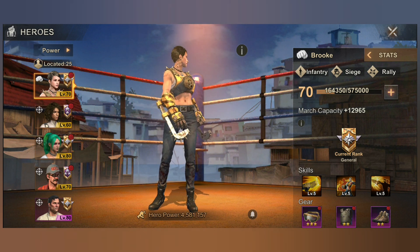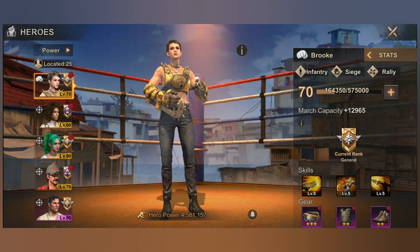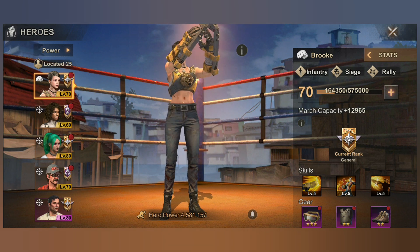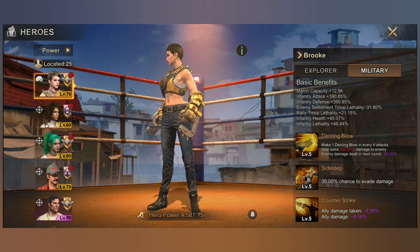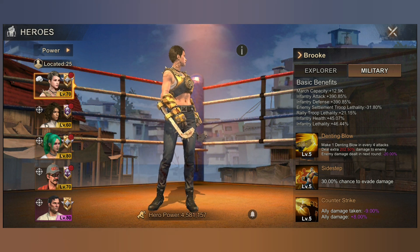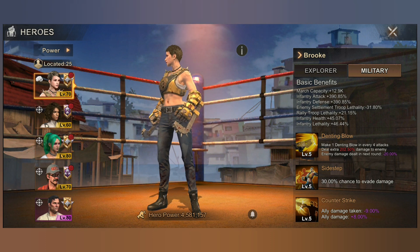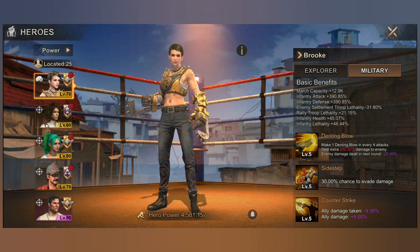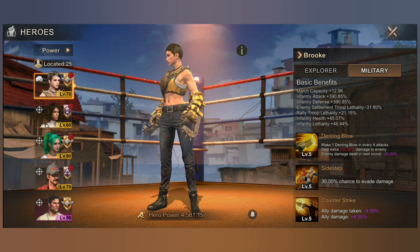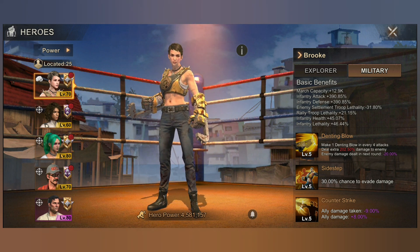Her stats: she is infantry, siege, and rally. Leveling up her rank or skills is similar to generation 4 heroes — you don't need skill books, you just need to upgrade her rank. Her march capacity is 12.9k, infantry attack is 390.85%, infantry defense is 390.85%, and enemy settlement troop lethality is negative 31.80%.